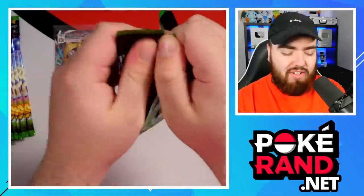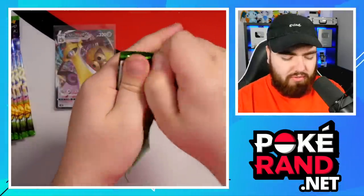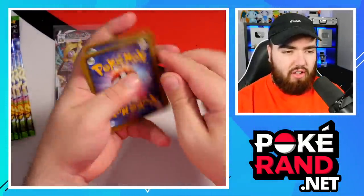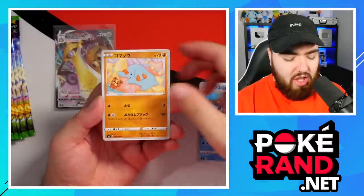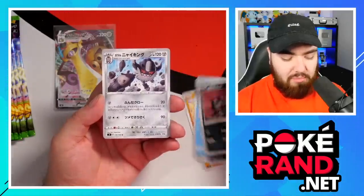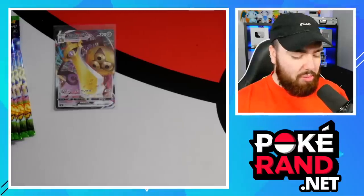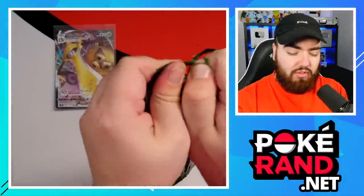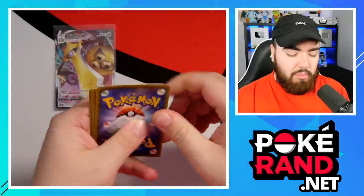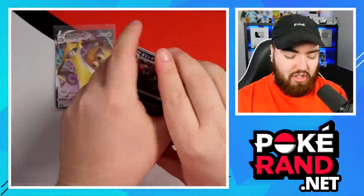We have a Fampi, an Oshawott, a Poochyena, and a Perserker. Joshua Perserker - he's been getting into Pokemon recently. Josh has got something special coming on his channel sometime in the future. He should definitely collect Perserker cards. That'd be so dope. Garmador, Mudbray - very nice.